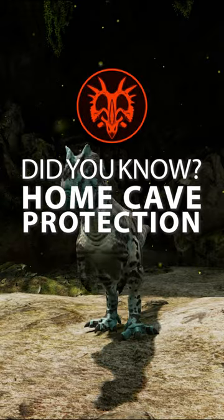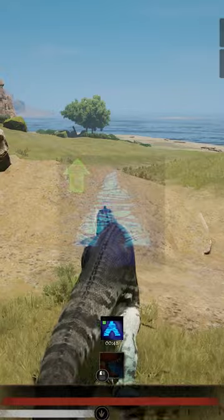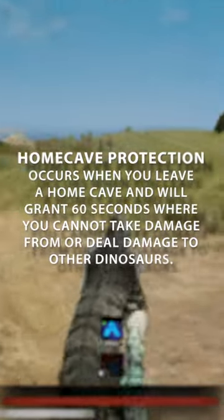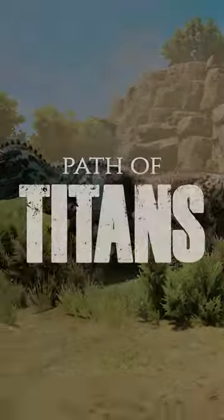On the other side we have a home cave buff that offers a grace period of protection. Shown by a blue home cave icon, when exiting your home cave this buff functionally removes you from PvP for a short period of time by ignoring any damage received or dealt, giving you time to escape from any predators lurking nearby.